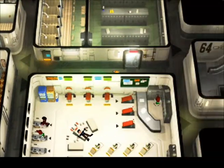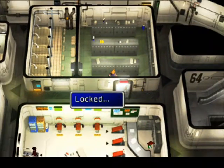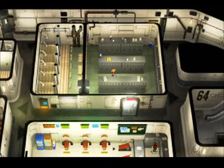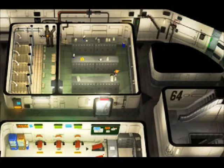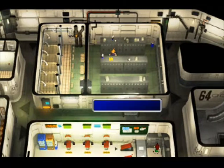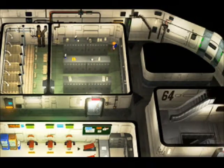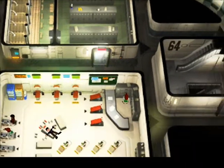Now, locker rooms. As soon as you walk in the locker room, you get a phoenix down — make sure you take that. Always a good deal. Ether in the second row — I like that. Megaphone? We won't take that right now. You'll need that megaphone later, but you don't need it right now, and Cloud won't take it anyway.